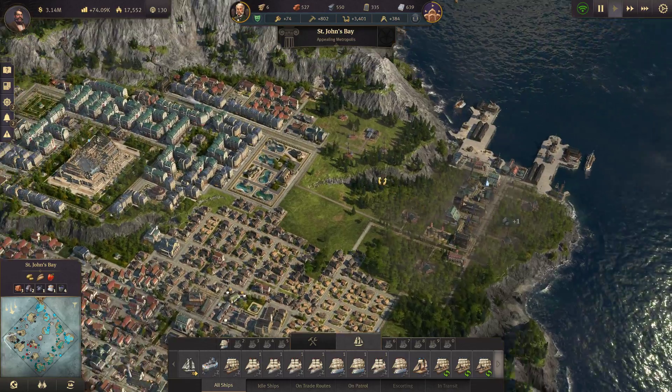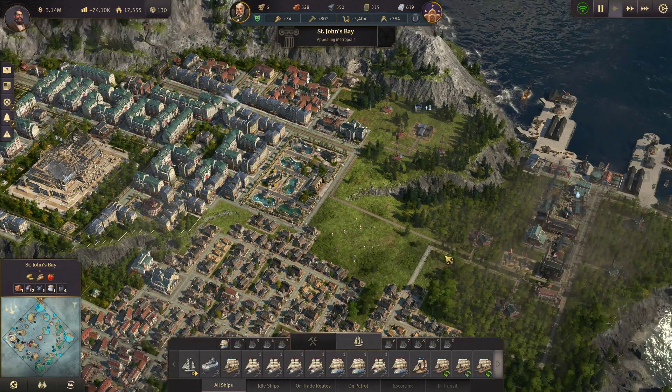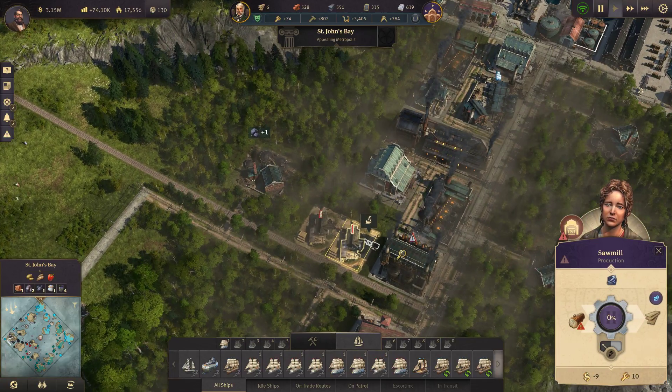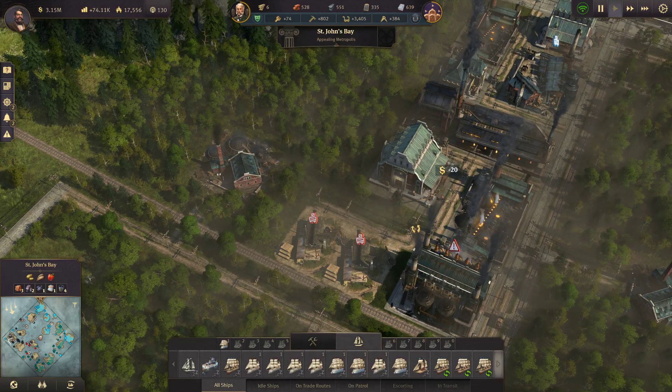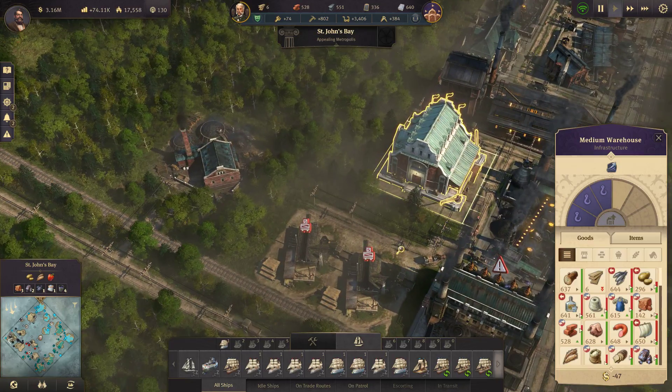We're out of wood. Why are we out of timber? No warehouse in range — that would be why. I forgot to put them on a road. Oopsies. All right, we'll get some in here shortly.